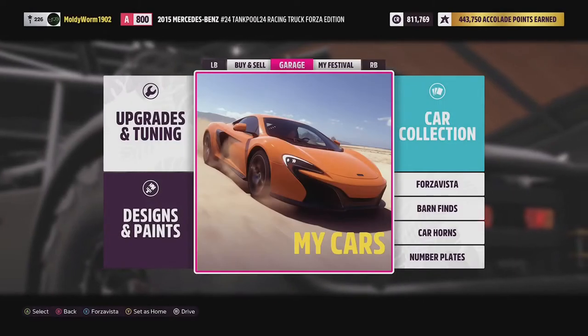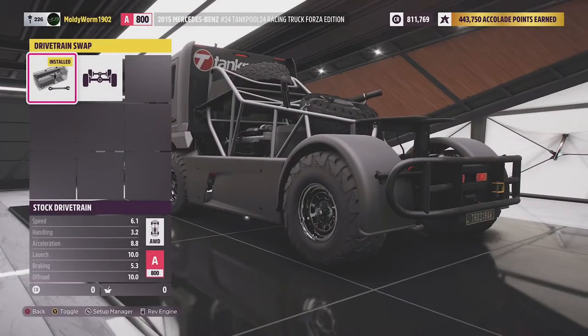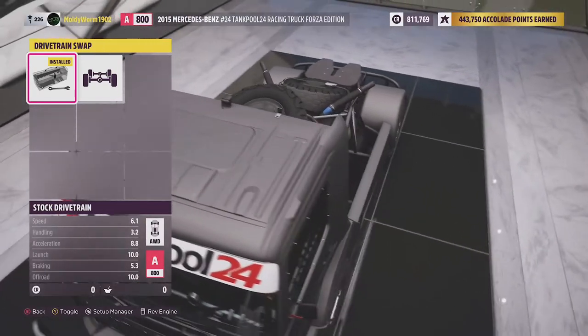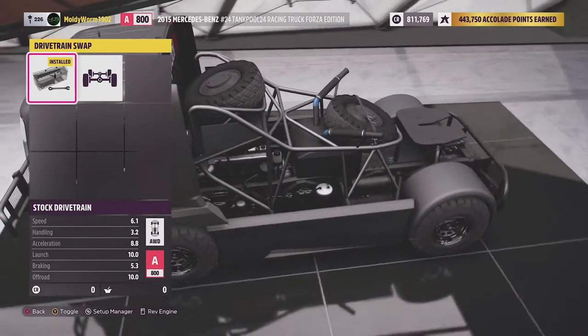Let's go ahead and upgrade our Mercedes and see what we can do with this thing. The rules of the series state that all vehicles must keep their stock drivetrain — all-wheel drive stays all-wheel drive, rear-wheel drive stays rear-wheel drive, front-wheel drive stays front-wheel drive. This rule exists because in real rally racing they pit all-wheel drive against rear and front-wheel drive vehicles, just like the famous battle between the Lancia 037 and the Audi Quattro.